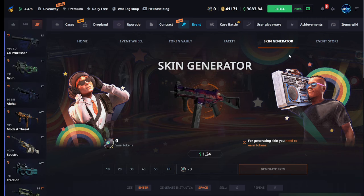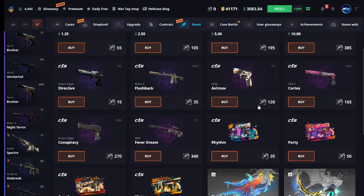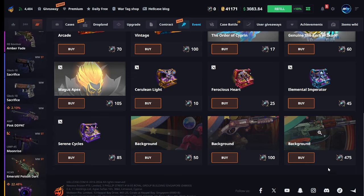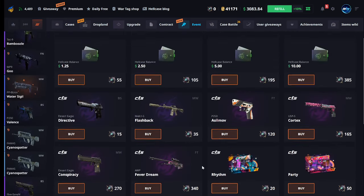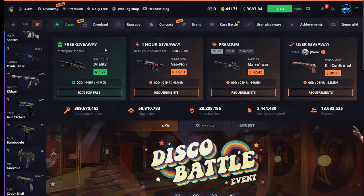Let's see here - okay, not the best result. Then they have the event store where you can refill your balance or buy backgrounds. That background was really cool - I like that background. The fire in that one is all nice.